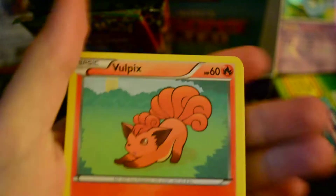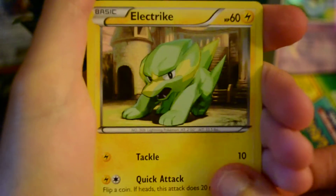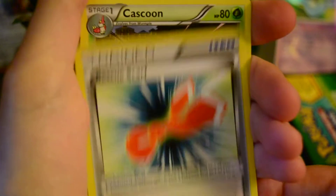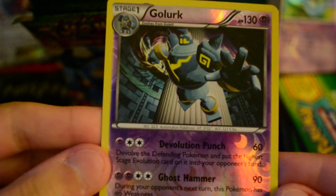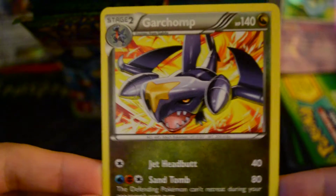So, we've got Vulpix, Swablu, Electrike, Midgecart, Gible, Rescue Scarf, Kaskoon, and Skiploom. And my Reverse is Golurk, which is a rare. And my Rare is another Garchomp, so that'll be up for trade.